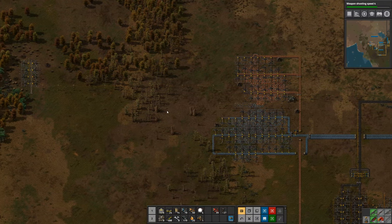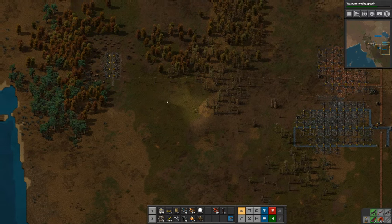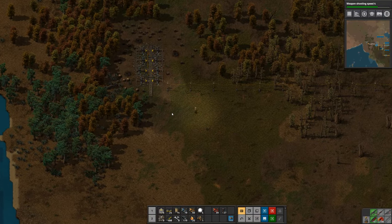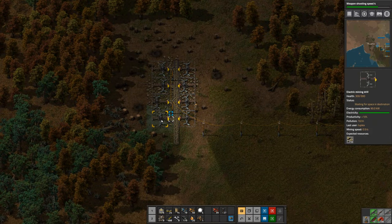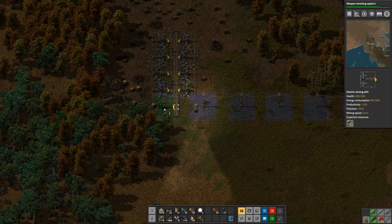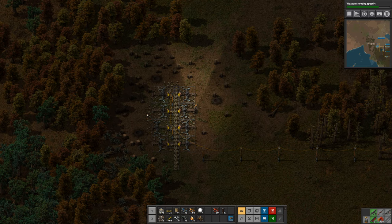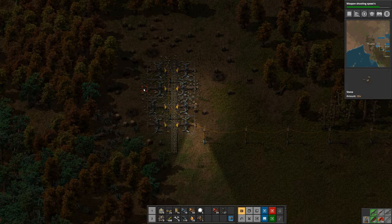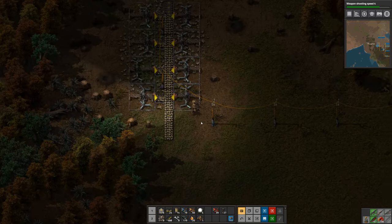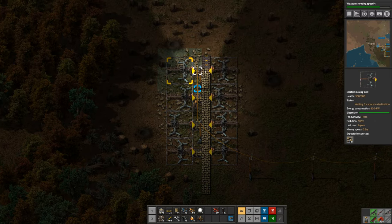As I was coming back from that expedition, I noticed that I had a little stone patch over here. And since I had complained previously about not having enough stone, I thought I would tap into it. I set this up slightly differently, because if I had put the mining drills right up against this belt, their area would have left this last little row of stone uncovered. So what I did is I separated these by another tile, and I'm just using belts here to sideload.